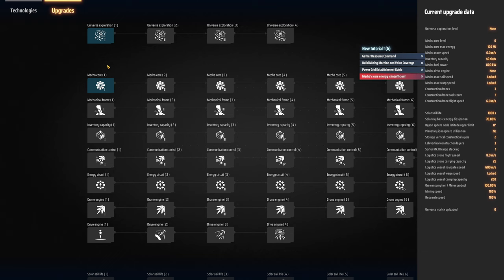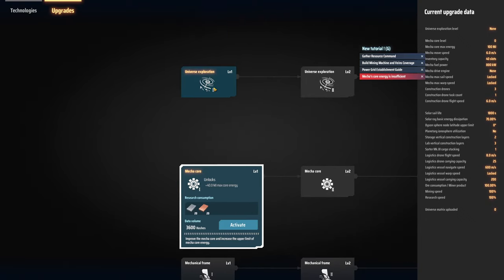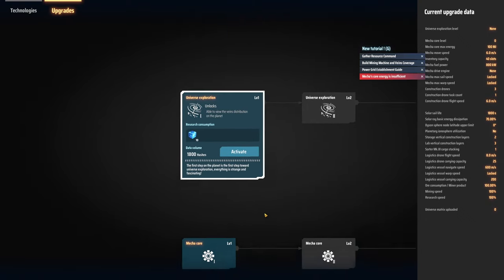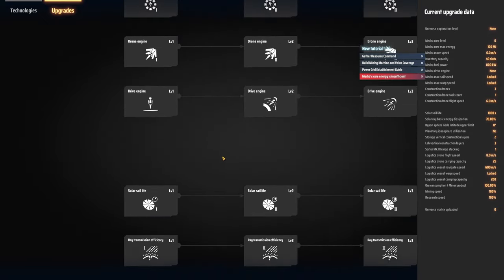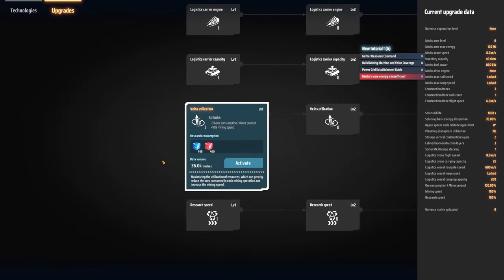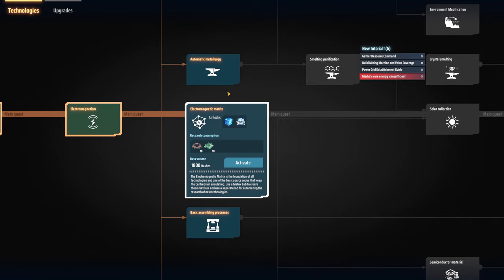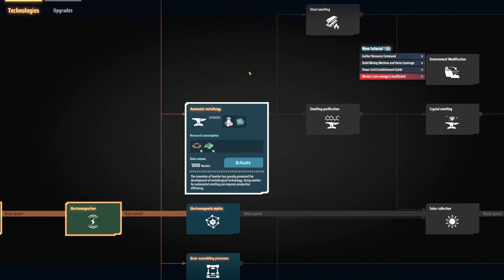Looking at upgrades: mecha core plus 40 megajoules, able to view vein distributions on the planet — what is this game! There's vein utilization: minus 6% ore consumption per miner, plus 10% mining speed. There are also electromagnetic matrix upgrades. Basic assembling process and automatic metallurgy unlock the assembler and smelter.